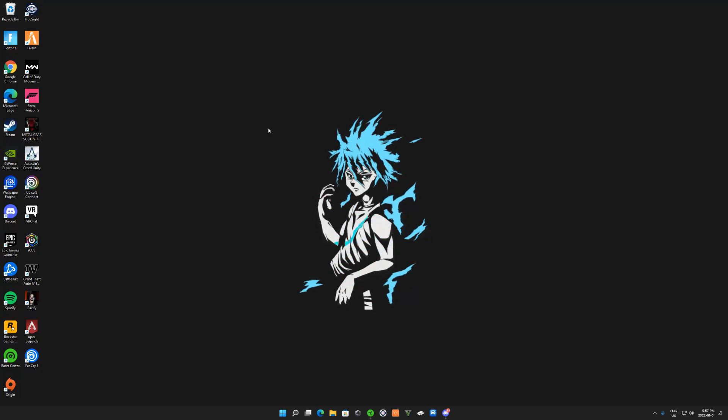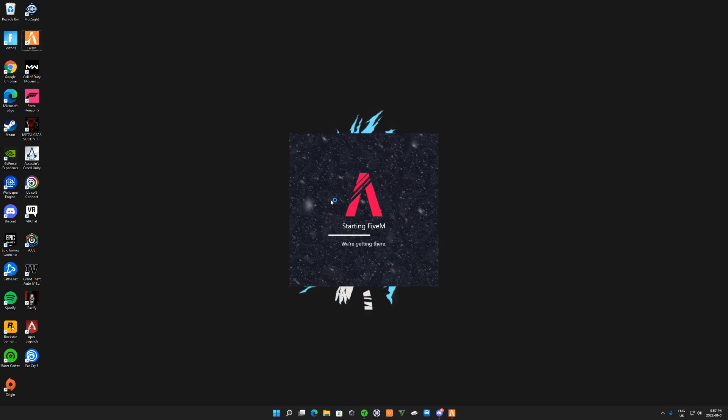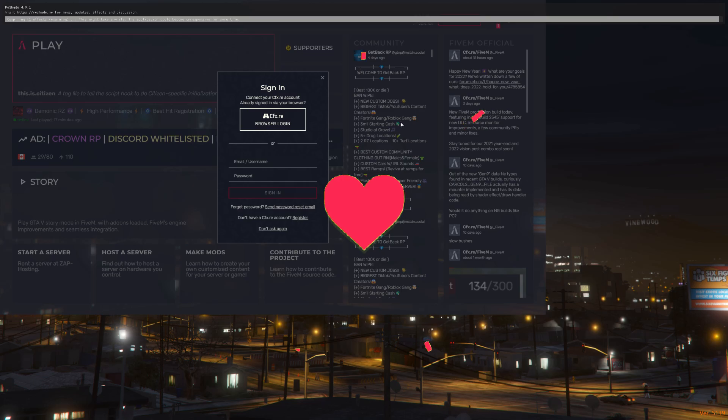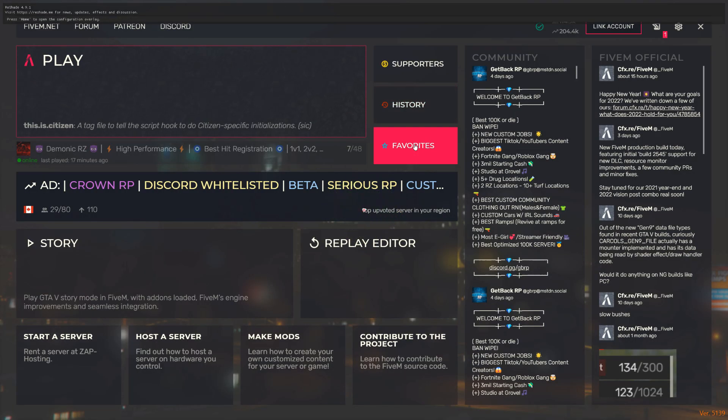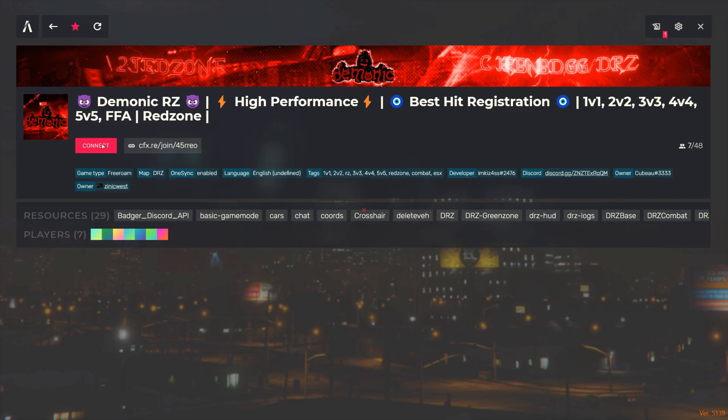What's good YouTube, back again with another video. Today I'm going to be showing you guys how you can improve your aim on FiveM. When I started playing FiveM a year ago, it took me at least three weeks to get my aim pitch perfect. The two servers I suggest you guys use are Demonic RZ or ISC. I'm going to load into Demonic RZ since I'm more familiar with it.